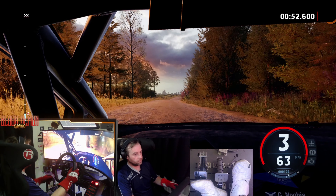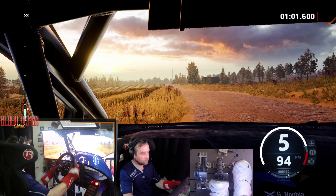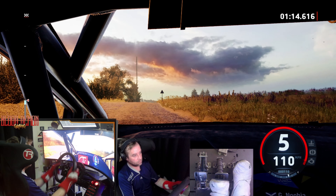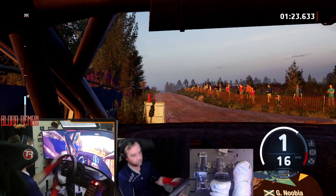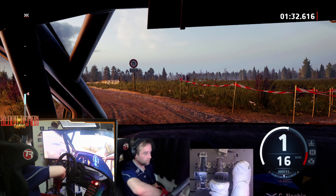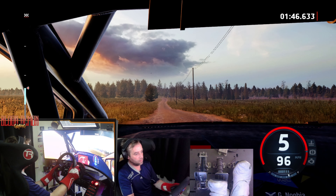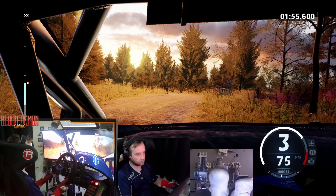Slight right, low, into crest, 17. 5 left, half, 180. Crest, 370. 100, E-small crest and slight left, 14. 6 right over crest, 16, crest and left over crest, 160, 8. 6 left, don't cut, 17. Slight 6 left over crest and 3 right, 17. Slight left over crest into slight right, 120.